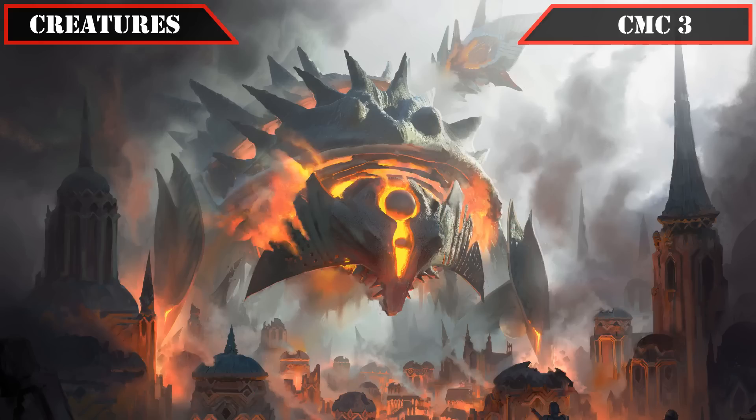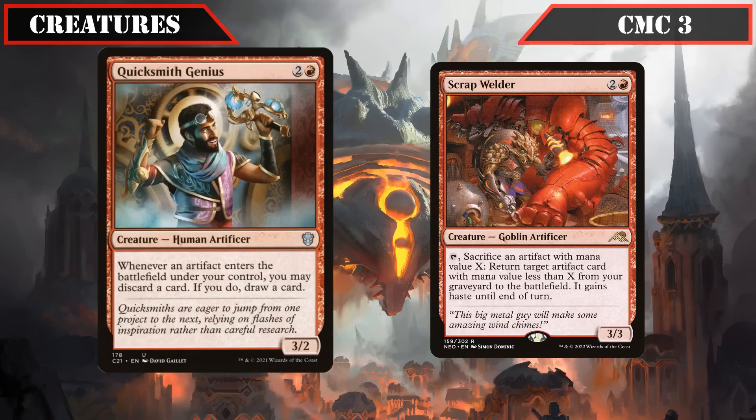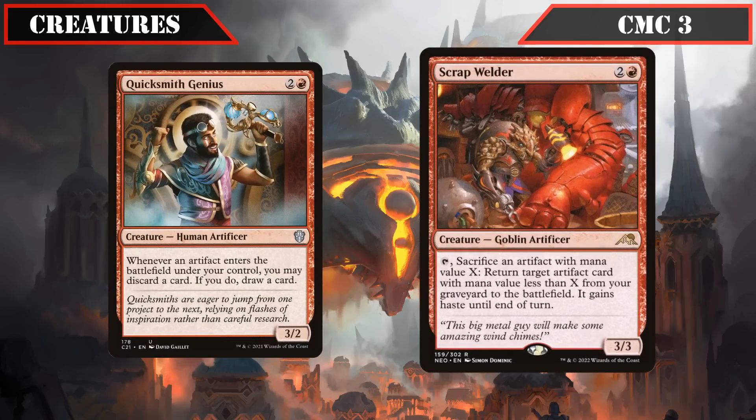Closing out the CMC 3 slot, we have Quicksmith Genius and Scrap Welder. Quicksmith Genius is a 3/2 that, whenever an artifact ETBs under our control, lets us discard a card and then draw a card — a madness-style, repeatable way to pitch reanimation targets into the bin. Scrap Welder is a 3/3 that lets us tap and sac an artifact of CMC X to return target artifact of lesser CMC from our graveyard into play with haste — taking advantage of Mishra's cheap unearth costs to permanently reanimate high-CMC artifacts before they exile themselves.